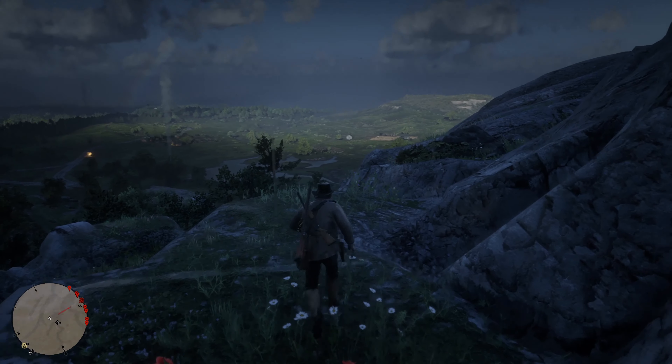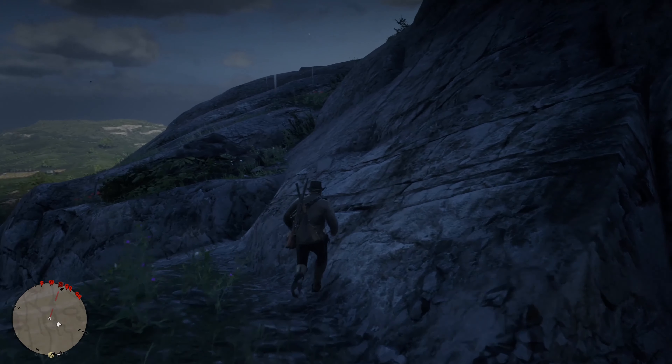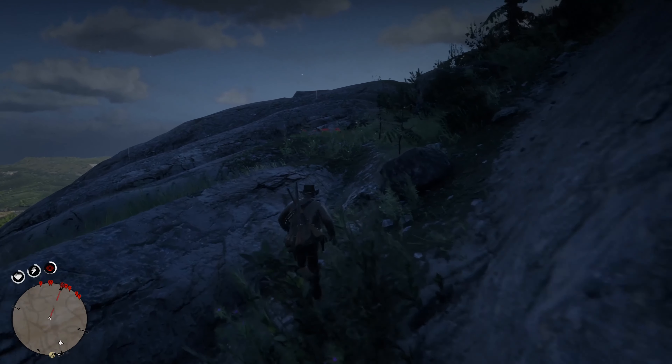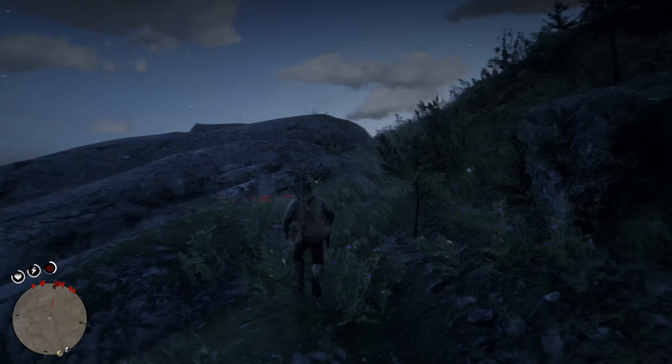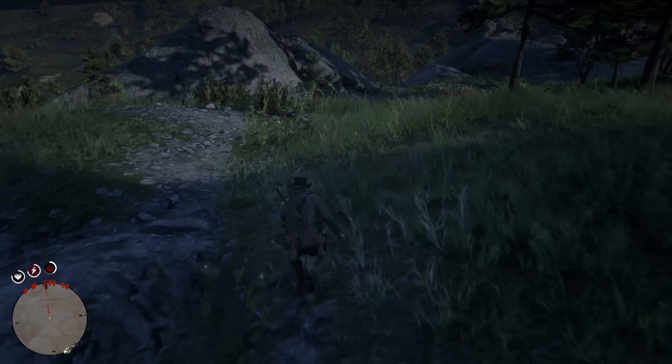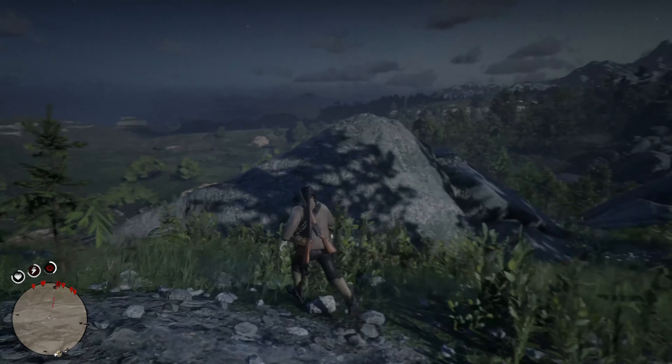Welcome everybody back to Red Dead Redemption 2 guides. Today we'll be doing a guide over the rock carvings. The rock carving is actually a strange mission that will lead you to the time traveler easter egg. Here on the screen you can see the order I'm going to do it in, starting from the far right. You don't have to do them in this order — you can do them in any order you want.